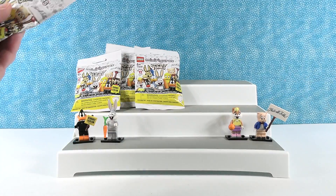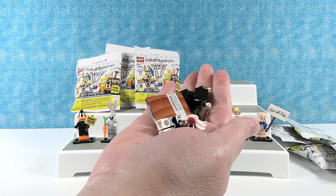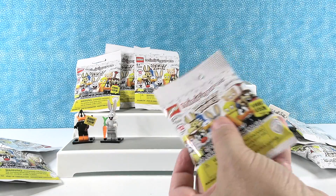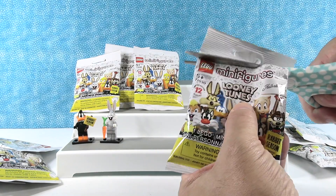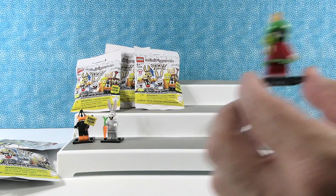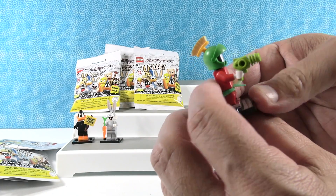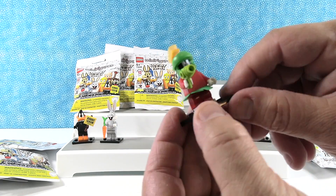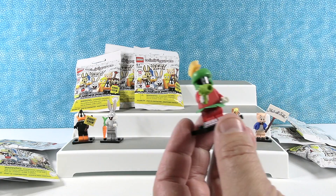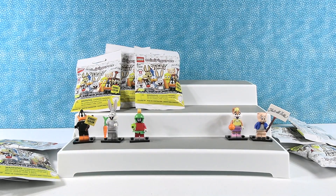I'm going to grab this one. Oh, Sylvester! And I've got Marvin — here's Marvin the Martian. He's amazing, he's adorable. He's got a little fabric frill, like a kilt or skirt. I like his little tennis shoes and his ray gun, and his little scrub brush hat. He can clean the floors. Surrender, rabbit. He's cool.